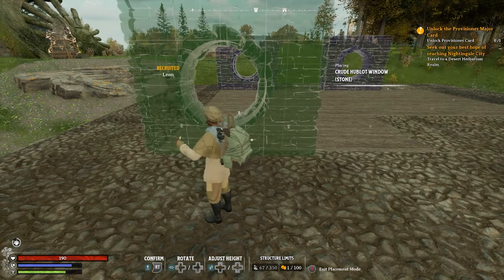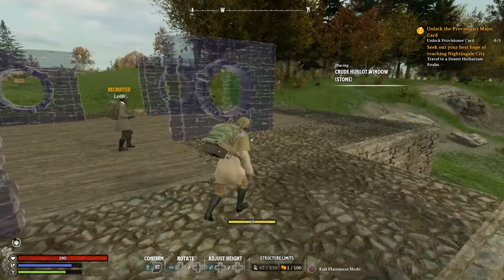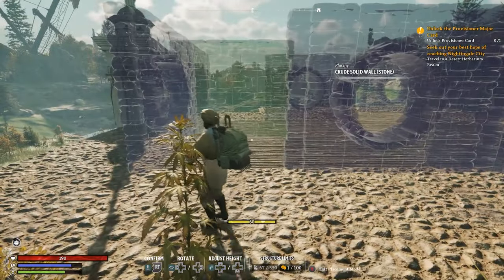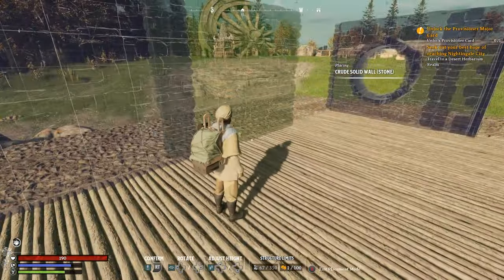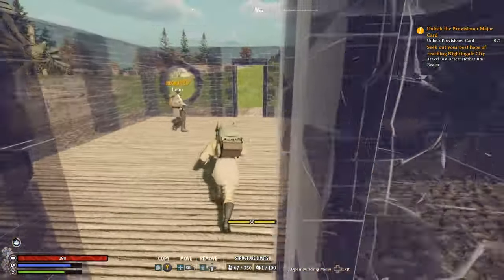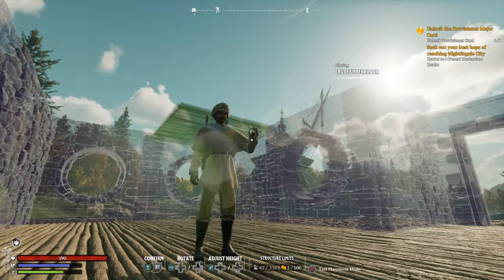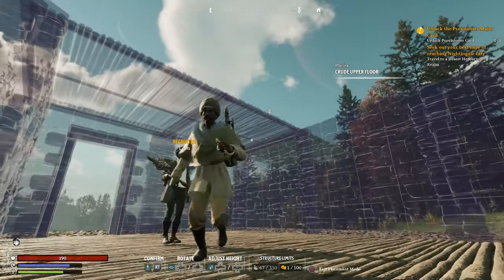I'm also going to put a stone window on the opposite sides here. And why not, let's have two more windows as well. We're also going to need a door frame in, and we're going to need the walls in as well, so let's place all of those. Another doorway just at the back here, so you'll have two exits and entrances. I'm also going to want to put some wooden flooring above us because we're going to have a two-story house, so let's place it all in at the top here.